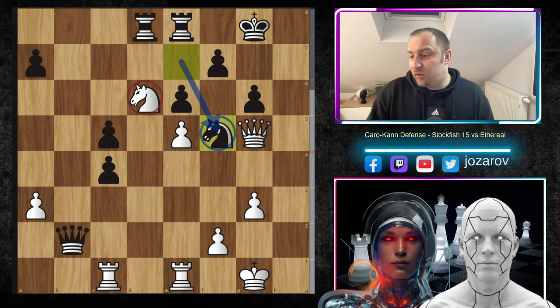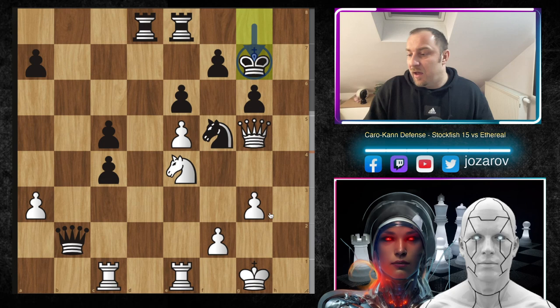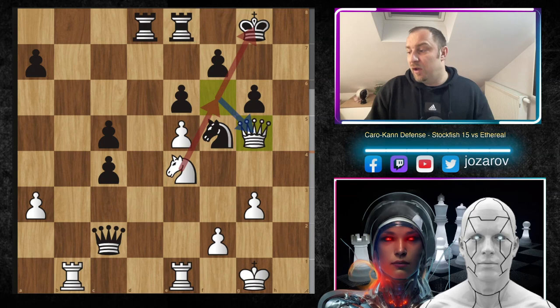Knight to f5 tries to get rid of the annoying knight on d6, knight to e4 rerouting, then king to g7 by Ethereal. Queen to f6 — and queen to e5 is never a possibility because you get knight to f6 with check and the queen is hanging. After king to g7, queen to f6, check, king to g8, rook to b1 kicking away the queen, queen to c2.